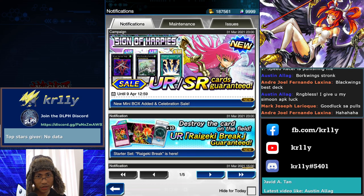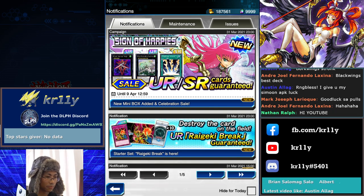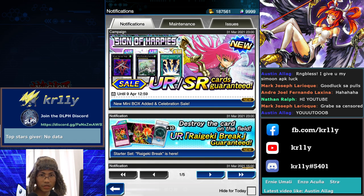Welcome back to another episode of the new player guide. This time I'm pack opening the new Sign of Harpies box. I'm wearing my lucky hat — when I open packs with this hat I get lucky. I previously linked a video where I opened packs in the UR sale and pulled everything I wanted. I'm going to try to pull three Channelers, three Harpy Perfumers, and two Cyber Slash Harpies. Law of attraction, guys.